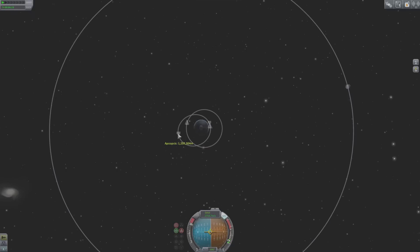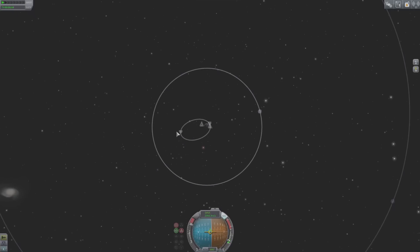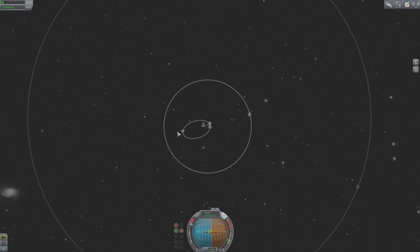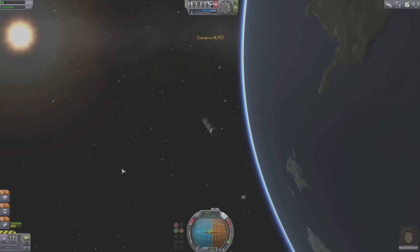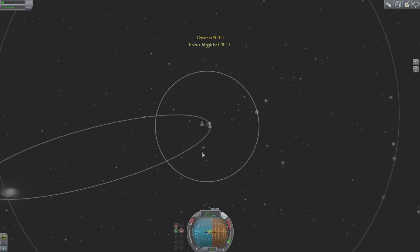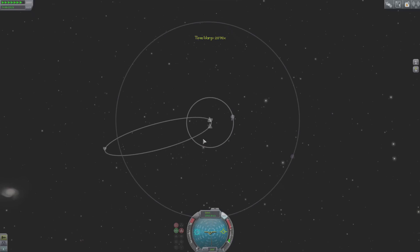As soon as we get this apoapsis out far enough, it's going to expand out there no problem, super quick, and it's going to take hardly any fuel - just as soon as we get away from the gravity of Kerbin. Here's where it really starts to fire out there, expanding faster and faster and faster. All the way out to Minmus - and we'll cut it. There we go. We still have about half our fuel left, which is perfect. Now we'll just warp time a little bit so we can get there a little bit quicker.